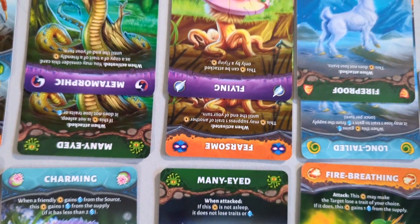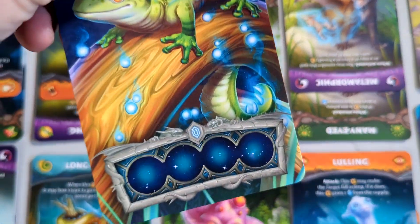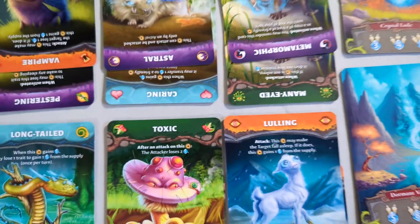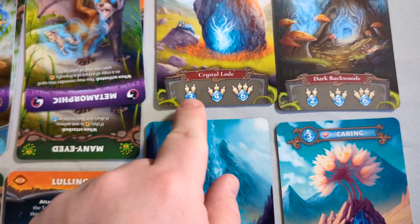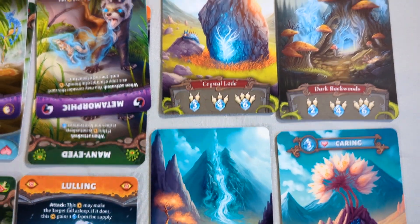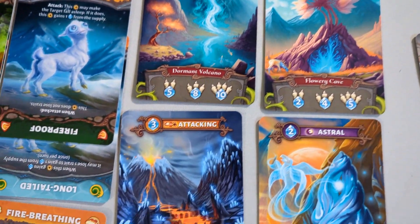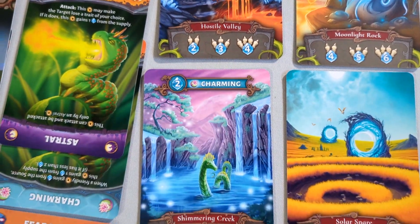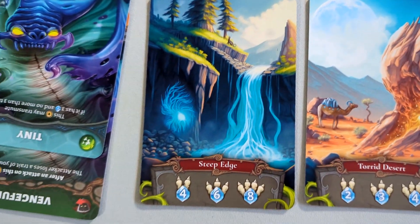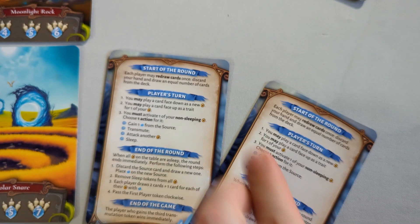These are the traits you can give to your animal. On the back of each card is where you can place the energy. You also get energy from the energy cards — when you put them up, you place energy on the card depending on the number of players. Different types of energy cards have varying energy counts; some of them have energy up top as well. And here is your double-sided player aid, which has the same content on both sides.